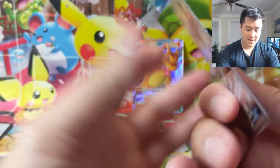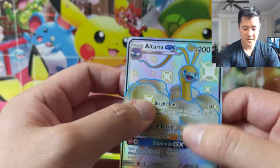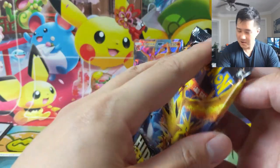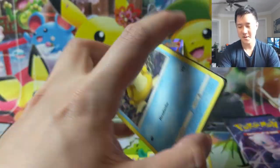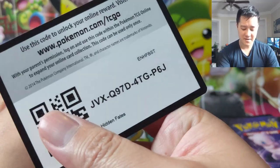Let's see the centering - it's not perfect, so it's unlikely we'll send it to PSA. We already got a shiny GX - sometimes you can go like double-digit packs and not get a shiny GX, but we got one in pack one. I have a good feeling about this opening, guys.